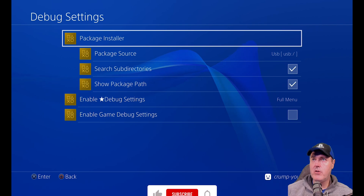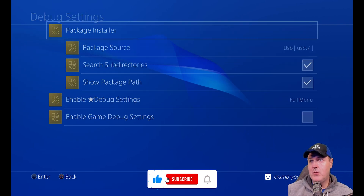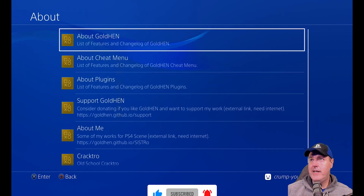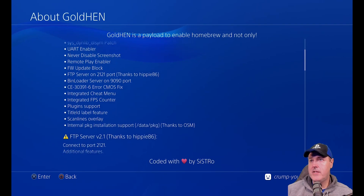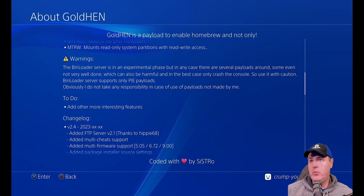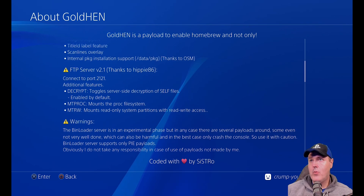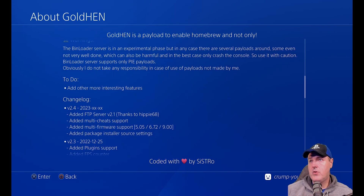Turning on show package path and going back to the package installer now gives us the full path to where all those package files are located. That's a really nice feature that keeps making GoldHEN even better. Back in the About section, the FTP server version 2.1 text is identical to what was in beta 5 — it mentions the decrypt feature you can turn on, the mtproc, as well as the mtrw.